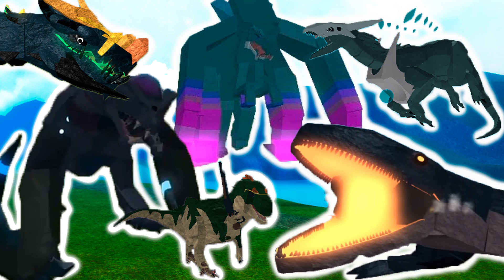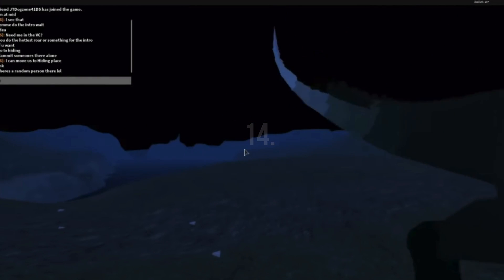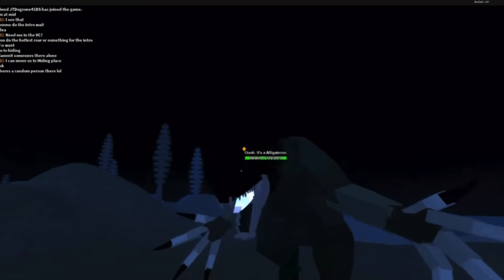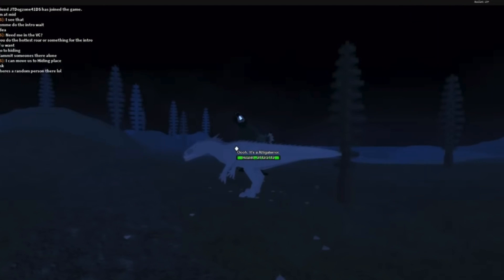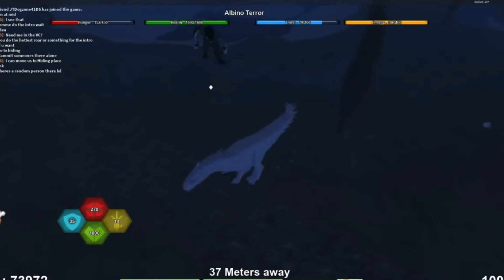Number 14: we have Alicaterra here, with 2,112 HP and 276 attack, and a final score of 384,000. That's Alicaterra for you right there. He's not that strong because of its limited range, but he's decent for 14th place — the worst developer source on the list.